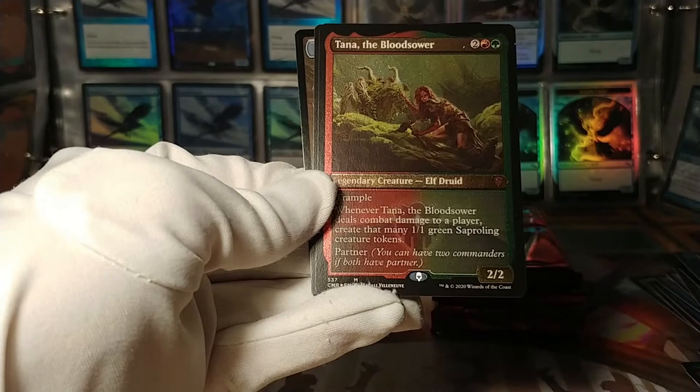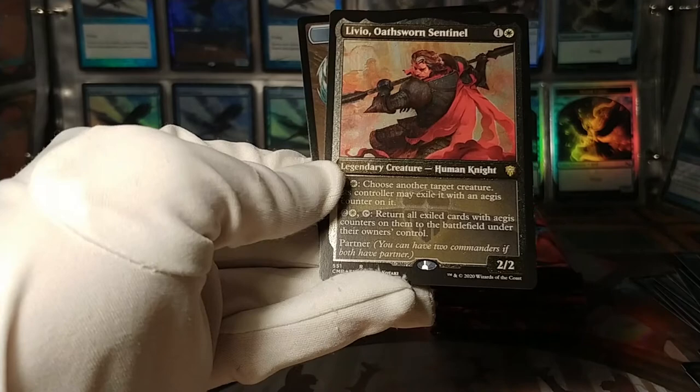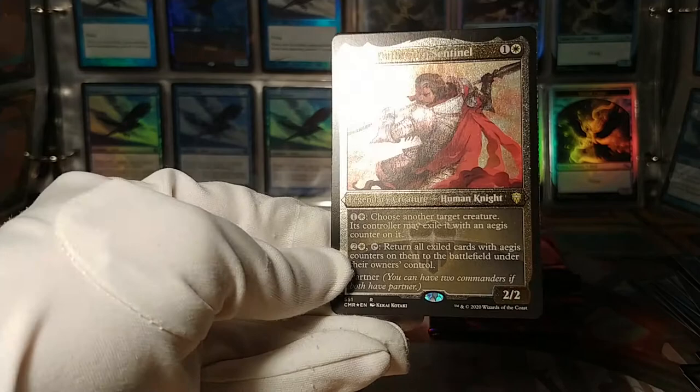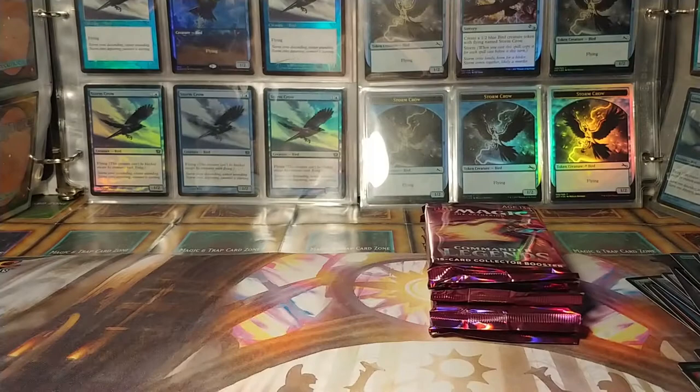Tana, the Bloodsower — I've been talking non-stop and I'm tripping over my words. Another one of the original partner commanders. And Livio, the Oathsworn Sentinel: choose another target creature — its controller may exile it. Return all exiled cards with Aegis counters to the battlefield under their owner's control. An interesting take on the blinking mechanic — what's interesting is it exiles them with counters, so it remembers even if Livio leaves the battlefield and comes back. And a golem token to go with that monarch token.